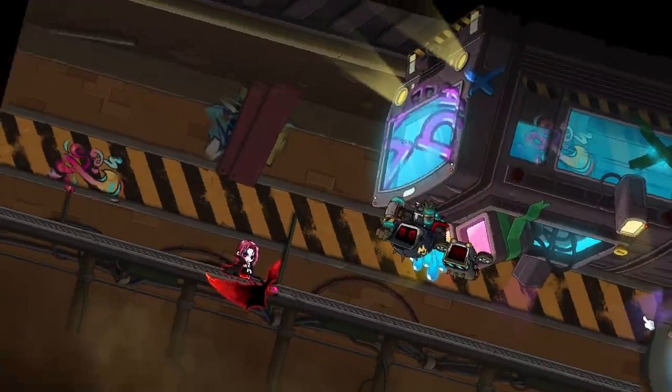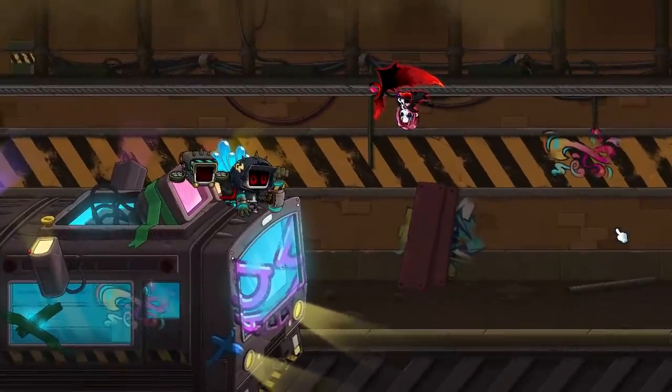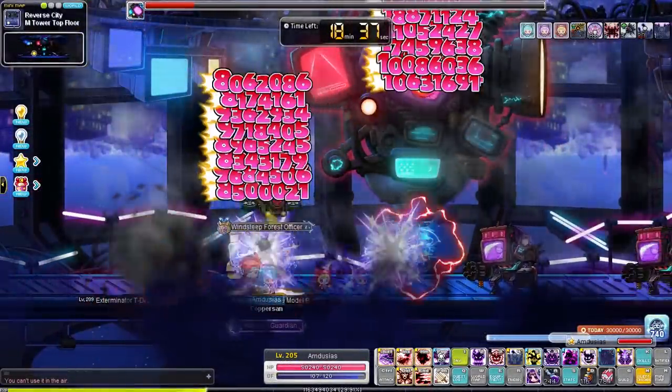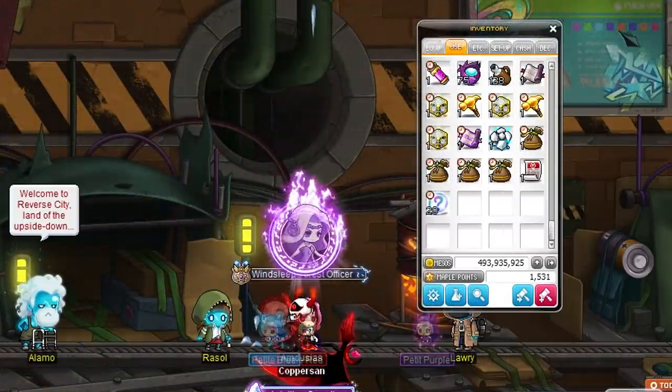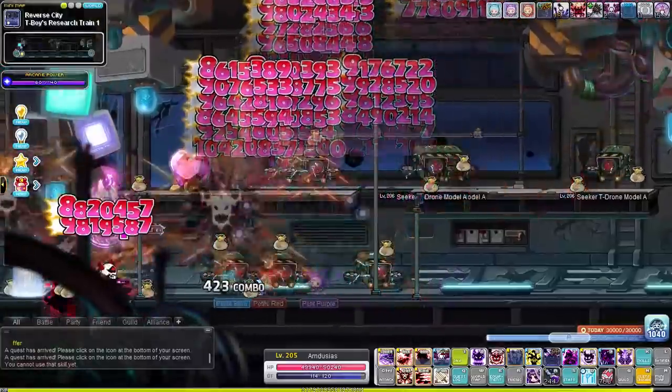We leveled up a bit in Vanishing Journey until we could enter Reverse City at level 205. This is another short team dungeon that you can complete in like 20 minutes. And yay, more quests — we haven't done those in a while. But we do get like 20 symbols from completing this one, so now we can upgrade our arcane symbol to level 7.